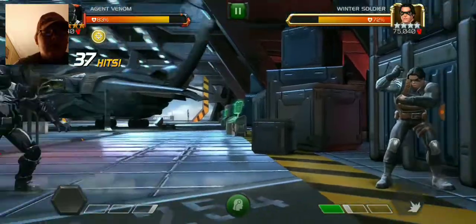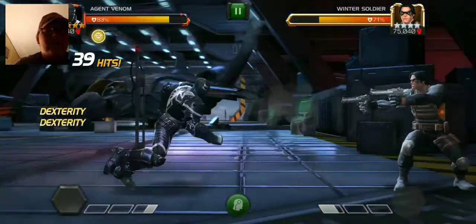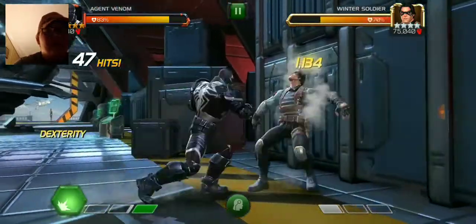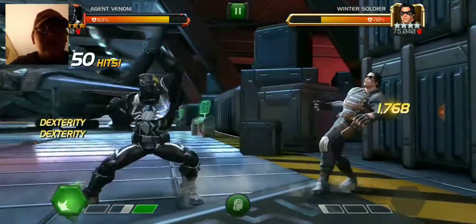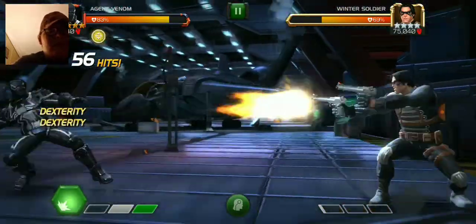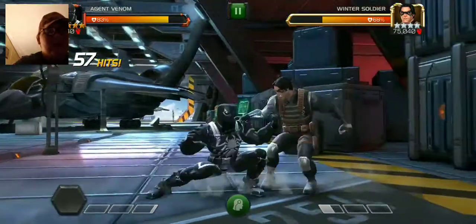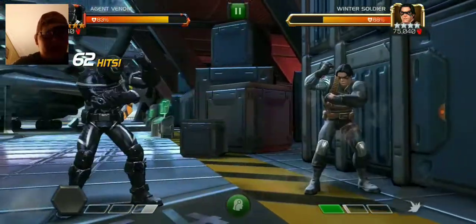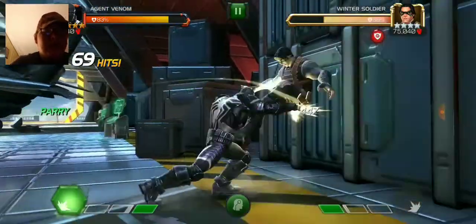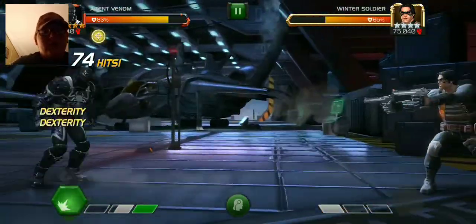I'm just trying to bait the special so he's not trying to throw it. Just trying to not eat too many blocked hits. Basically just wash, rinse, repeat. Sometimes when I go to throw my special I can do my move then do my special, but sometimes my special interrupts my move and then it gives them time to block. I really hate that.